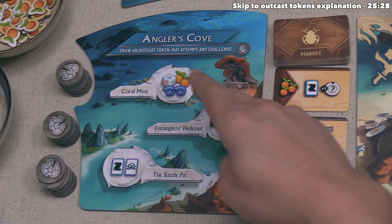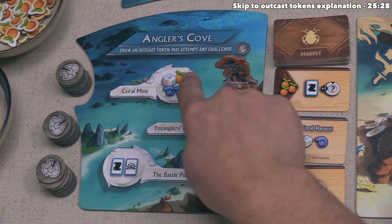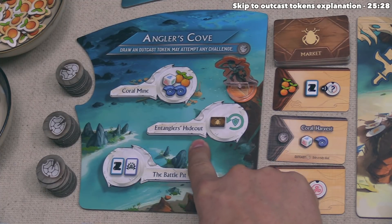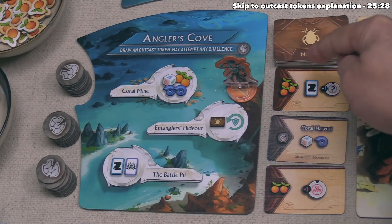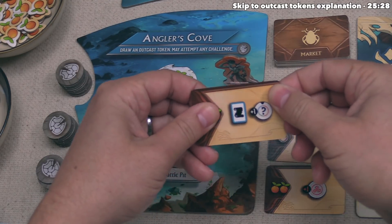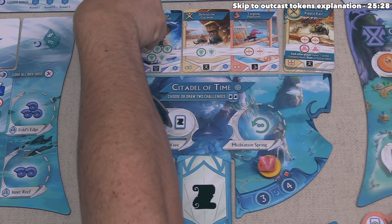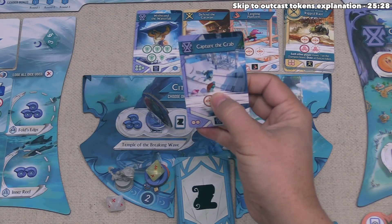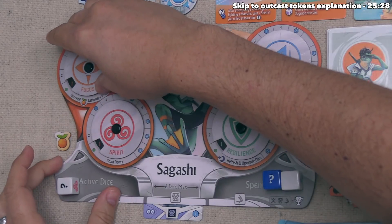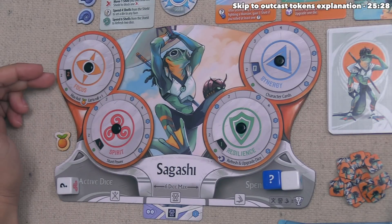All action spots on Angler's Cove are significantly more powerful than other spots. At the Coral Mine you can take a Novice Die, two Fruit, and two Shells. At the Battle Pit you can take a Challenge and a Stunt Card. At the Entangler's Hideout, the first thing we can do is take any Market Card without paying for it — we take this one without spending three Fruit. Then we take one Challenge, the Hold the Fort Challenge from the row, and we can increase any trait by one. We'll gain one Focus, bringing us from one to two, so in future challenges and monster attacks we can roll two dice before spending fruit.